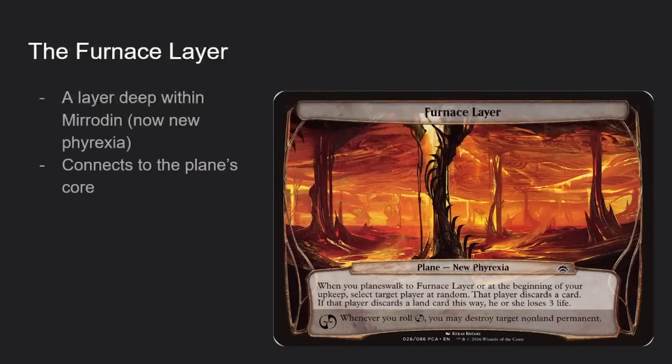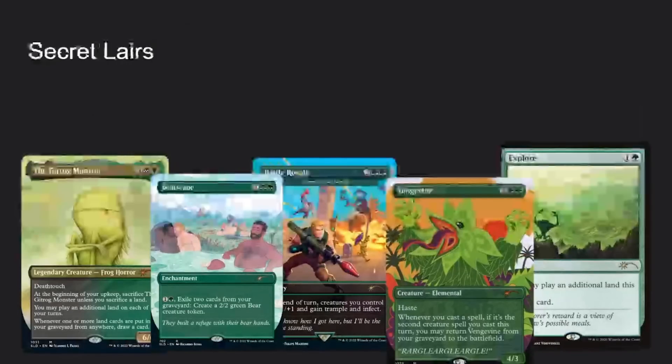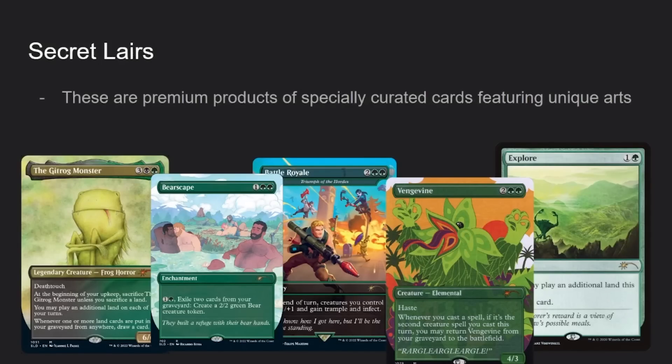After layer eight we get into the Furnace Layer — deep below Mirrodin, now known as New Phyrexia. It exists deep below the plane and actually connects to the plane's very core. And after that, you get into the Secret Layer.